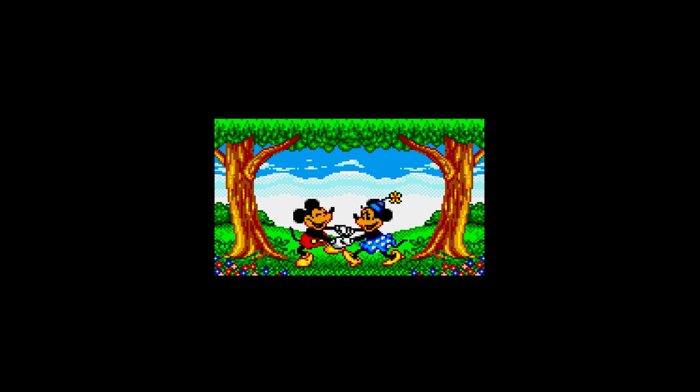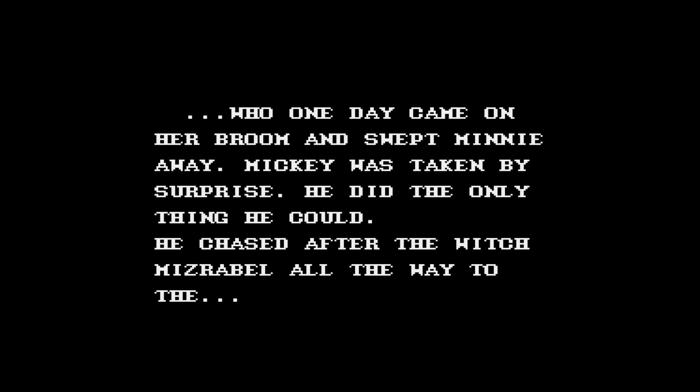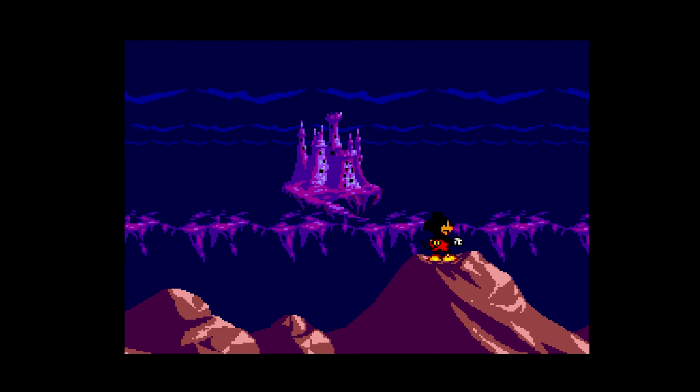Once Upon a Mouse. We've got an intro — oh, it's so happy. Look, he's in love with his missus in Vera City. Someone's jealous of Minnie's beauty. It's this mofo on the broom right here. 'I'm going to nab your girlfriend, mate. I'm off.' Taken by surprise — he didn't think he could. He chased after the witch. Nice one, Mickey. You are a mouse of action.